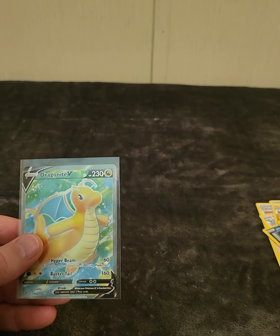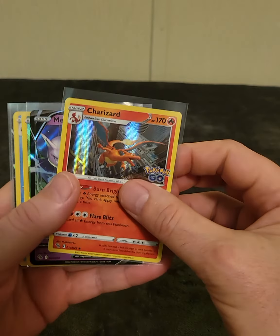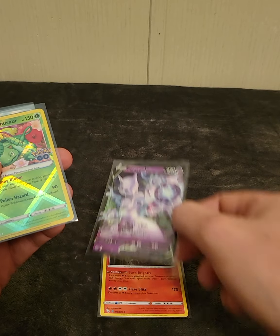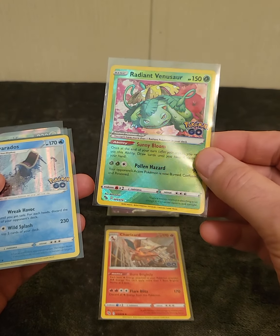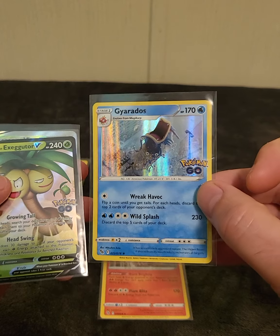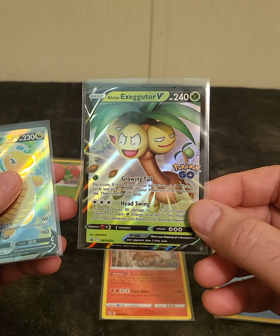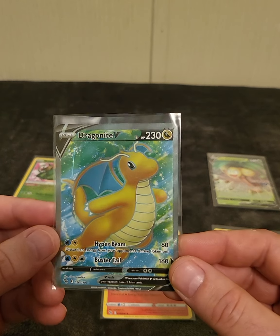Let's go back and look at all our hits and see exactly what all we did get. Got the Charizard holo — very nice looking card. Got a Mewtwo V — very nice. Got a Radiant Venusaur — that is very nice, that's my favorite card so far, a beautiful card. Got a Gyarados holo — also a nice looking card. We also got the promo, the Alolan Executor V. And our final card we just pulled is a Dragonite V — very nice looking card.